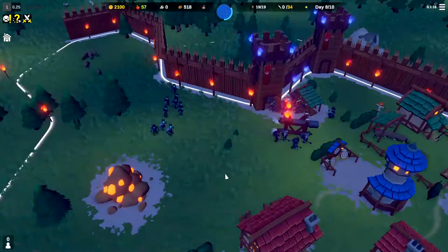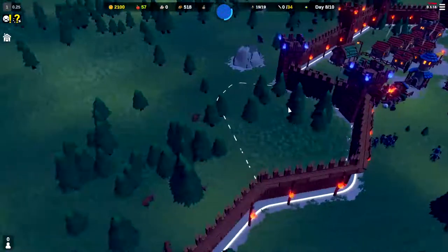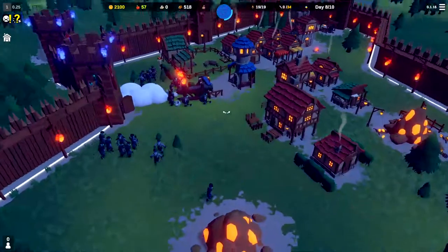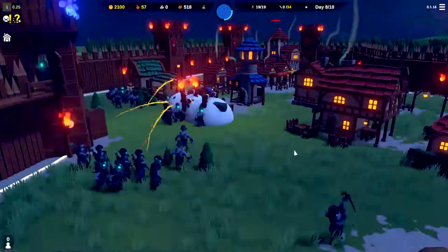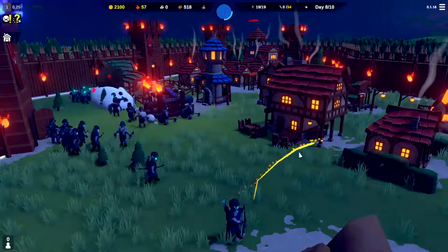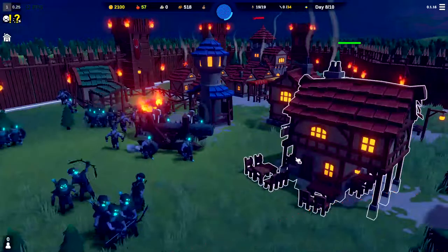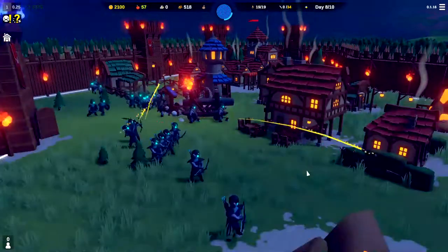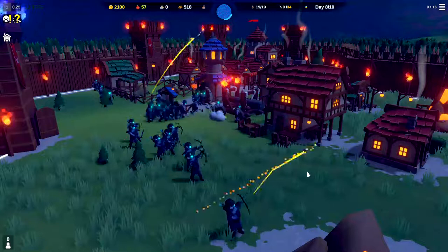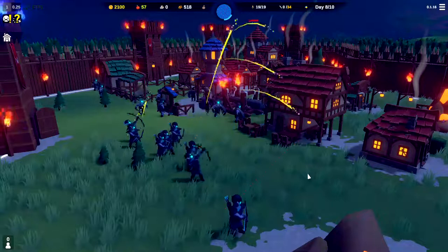That is the end of the kingdom — we made it to day nine. If they would have attacked any other direction or if they wouldn't have flanked all the way around, we probably would have been fine. As they wipe out our buildings, we'll shed a tear. Comment down below if this has ever happened to you or you just get annihilated right at the end — it sucks, but that's a part of building a castle. Don't forget to like the video and subscribe to Tooth and Scrubs Gaming so you get this great content on time in an orderly fashion. Thank you so much for stopping by and we will see you in the next video.